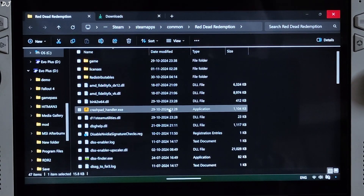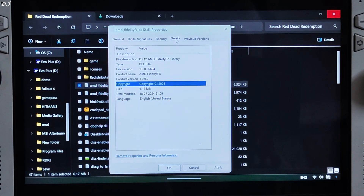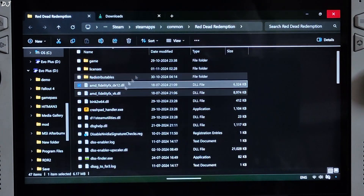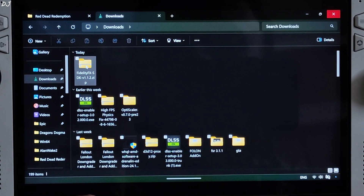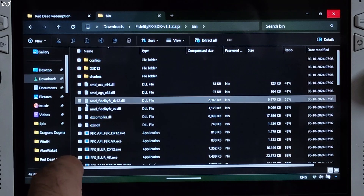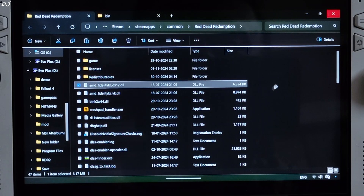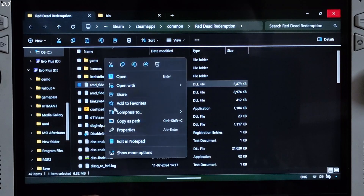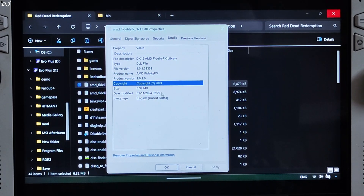I'll show you the version of FSR. Right-click on the AMD FidelityFX DX12 file. This is the old version: 1.0.036604. Let's update FSR now. Go to the Downloads directory and open the FidelityFX SDK ZIP file. Open the bin folder and copy the file AMD_FidelityFX_DX12.dll. Paste it into the game's directory and overwrite the existing file. Now check the version — it has been updated to version 1.0.1.38338. This is FSR 3.1.2.